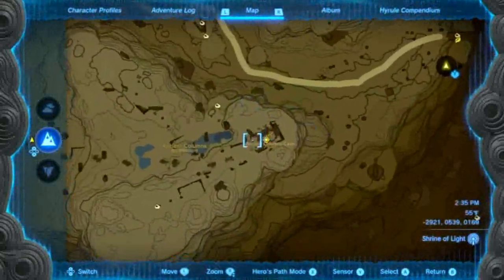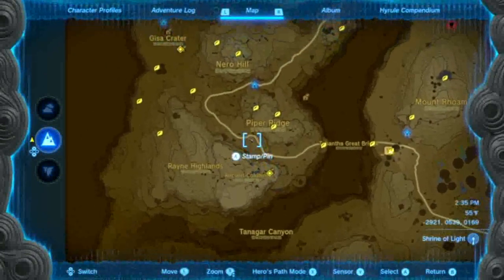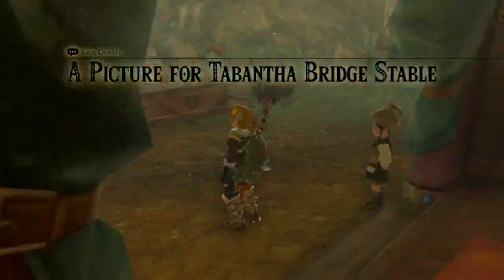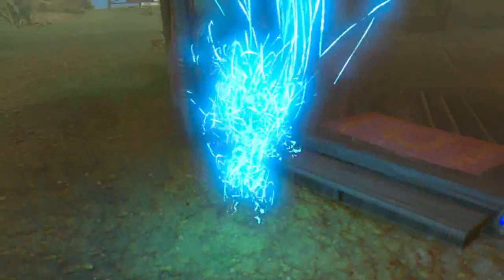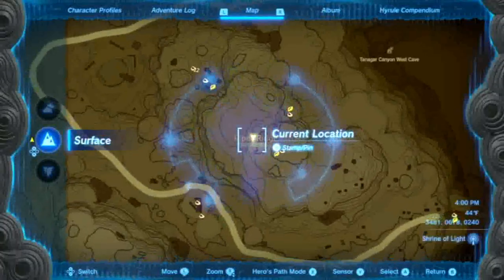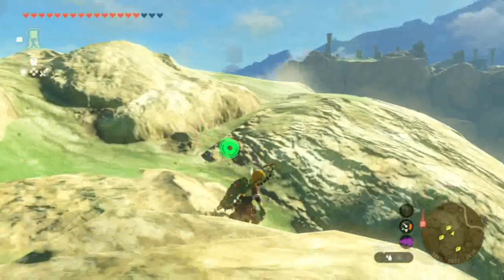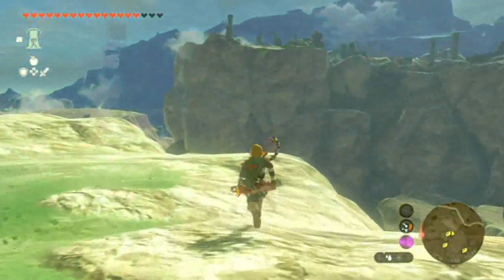It's over here. I believe this is the closest shrine we can fast travel to in order to head over there, so I'm gonna fast travel there. I've made it close enough — now I just need to glide all the way across from here.